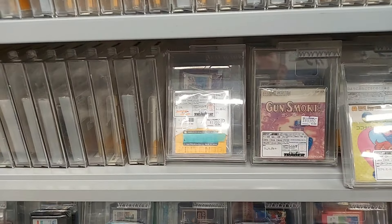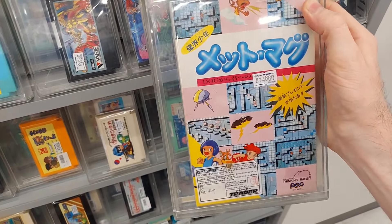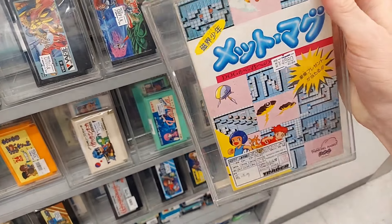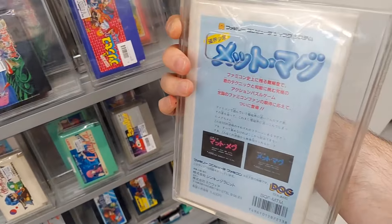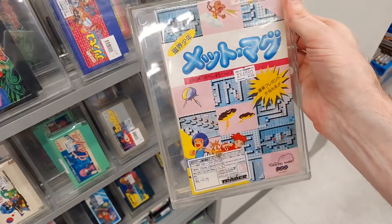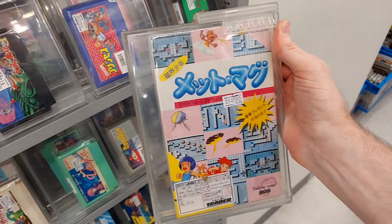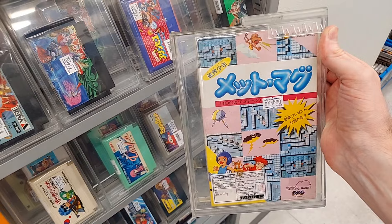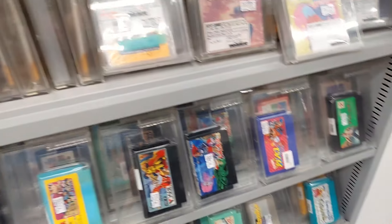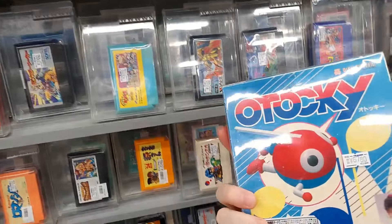Kokona World has pretty interesting-looking cover art, but the game is pretty rudimentary — not very good. We've got Met and Meg. This is a nice complete version, 4,880 yen — that doesn't seem very expensive. It's kind of a top-down adventure game. Cute art, 4,000 yen doesn't seem like that much. I haven't come across this game very much in the wild. If you're an FDS collector, it might be worth picking up.